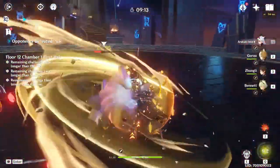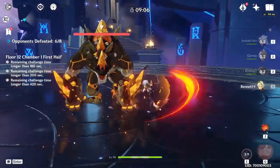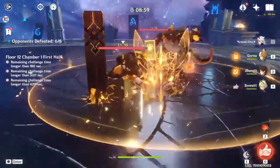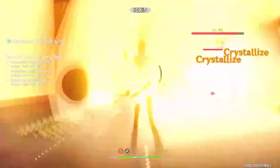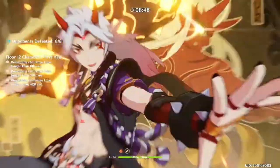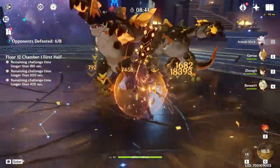Itto pretty much needs as much defense as possible, because what he does with his ult is he turns defense into attack — which is brilliant and super nice to have. He's not only super powerful but also incredibly tanky, which is nice to have obviously. So you can consider that if you are rolling for Itto.